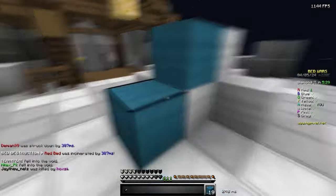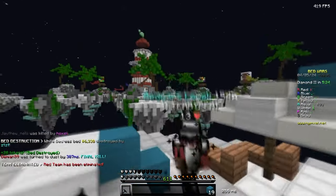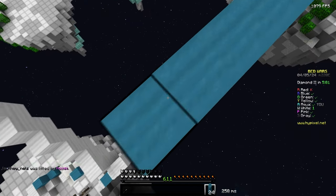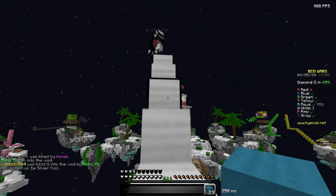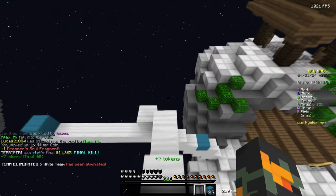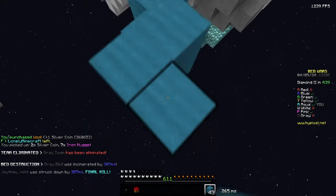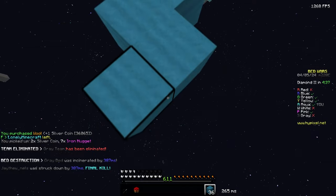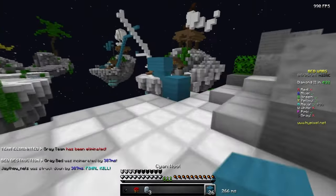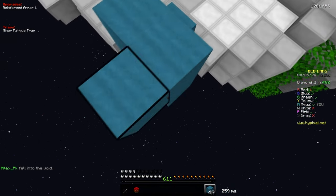I don't know if I can break this in time - actually I can. I couldn't get on him; is he going mid? I'm confused. He's definitely not going mid, so that's better. Blue seems to be a sweat so I'd like to take them out. Why is he defending his bed when he's being rushed by two people?